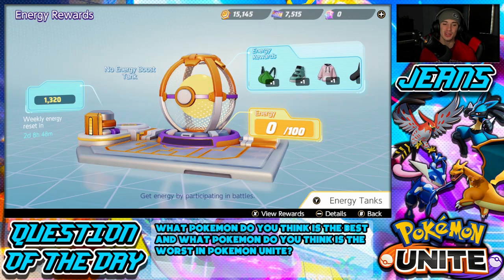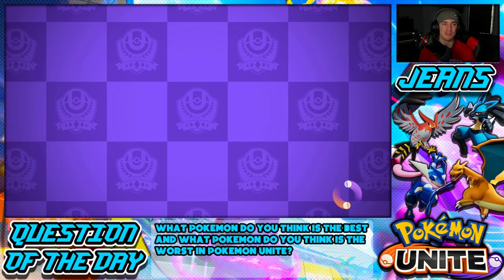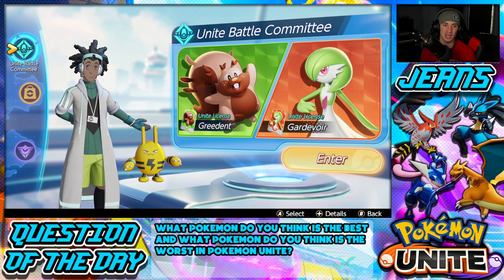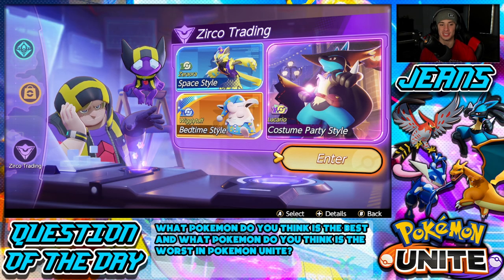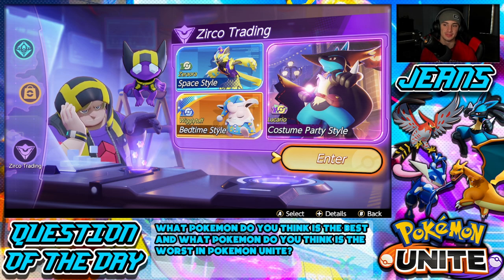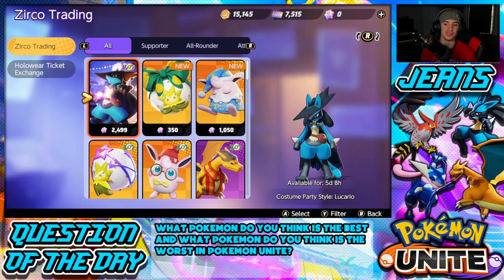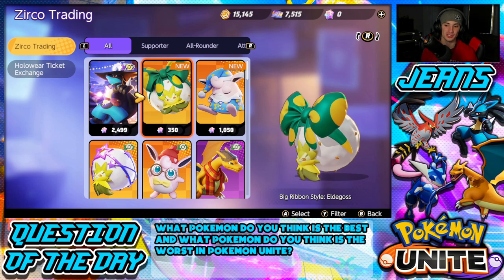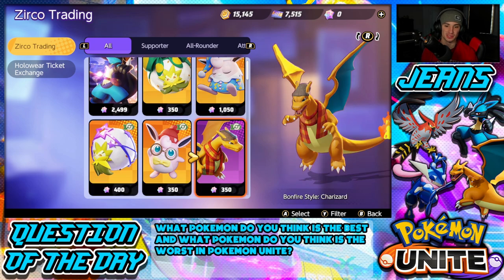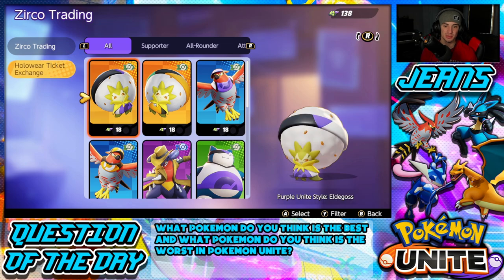We got the Talonflame one — I already have that, but they should be converted. Let's see what it says — yep, it's owned and converted into 88 of those points. So we can actually buy the Garchomp one if we want. We might just pull it still. We got some item enhancers — I love item enhancers. Going into the shop real quick — I can definitely buy it since I got the Berry Strong, I have some leftover. But I don't think I want to buy it since I can get it for free. There are some cool skins — this Elder Gloss ribbon one is really tough.